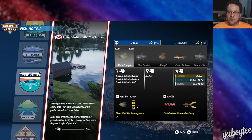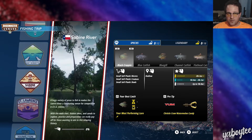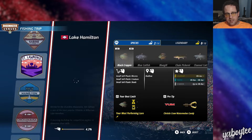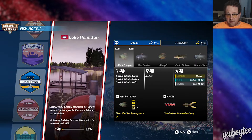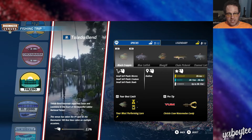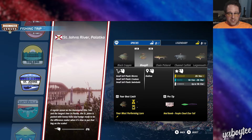Location-wise, these are real lake locations: Guntersville, Ray Roberts, Sabine River, St. Lawrence River, Lake Hamilton, Chickamauga, Toledo Bend, and St. John's River. These are all places that actually exist, which is neat. They could be adding more at some point, and that'd be great.